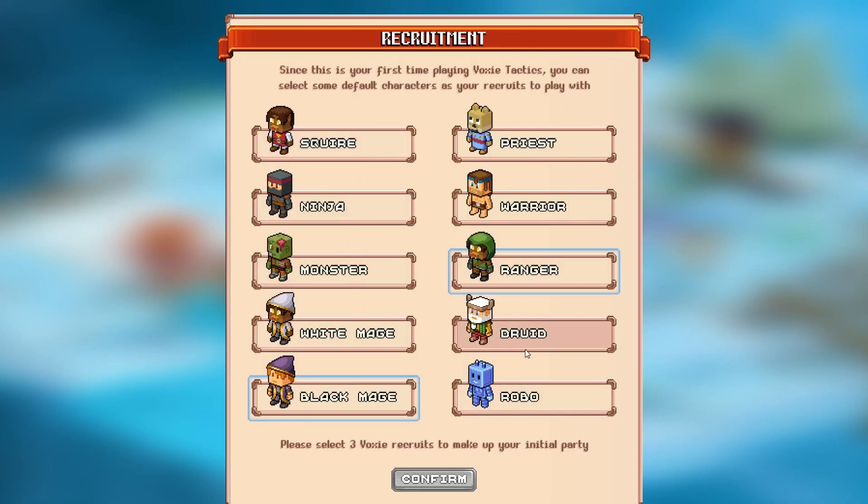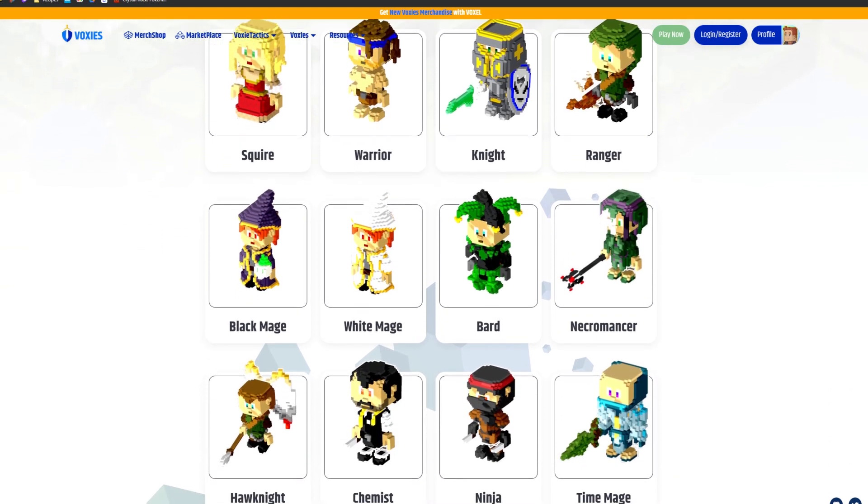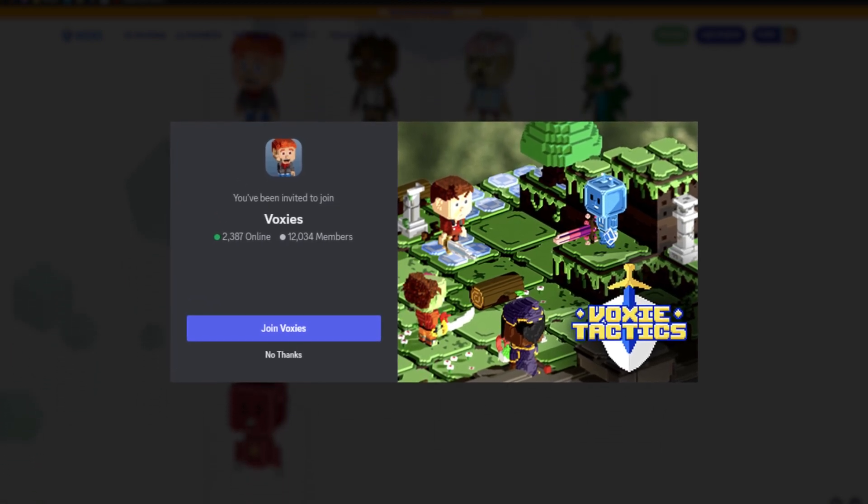But before you can jump straight into the action, you need to pick three recruits to play with. These three recruits will be what you use in-game, so picking a setup with a good synergy is paramount. You can read more about the classes and races of Voxys characters on our website, or you can jump into our Discord and leverage the amazing Voxys community to find out more.